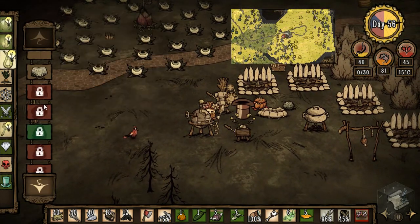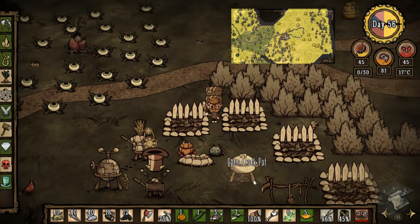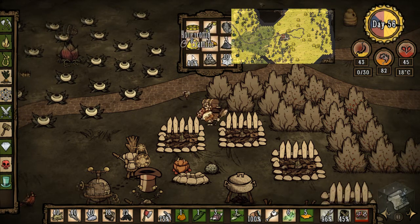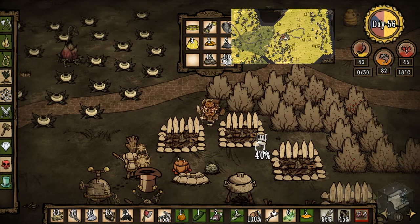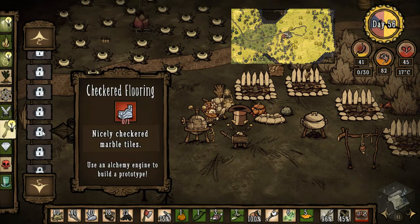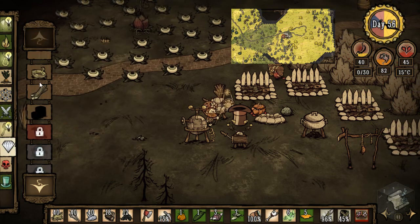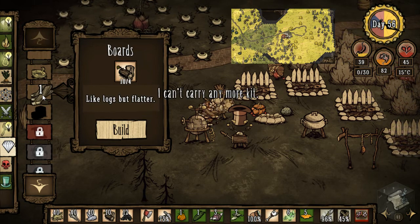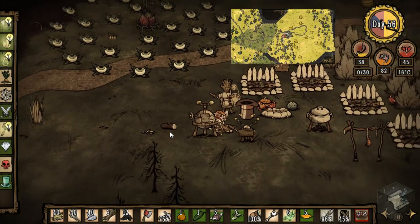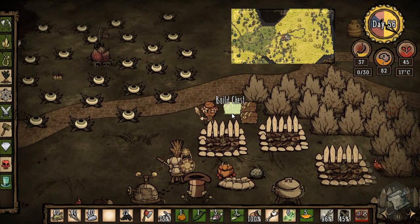I guess I'll go for the bug net. How do I make that again? Under survival — yeah, there it is. I need a rope. I'm gonna have to put some stuff down. I don't want to drop the butterflies or they'll run away. Let's grab the magnifying glass. I'll just make another chest — I probably have enough logs. It's three boards, so not too bad. I'll just have to chop down some more trees. Let's craft the chest — there we go, right next to the other ones.